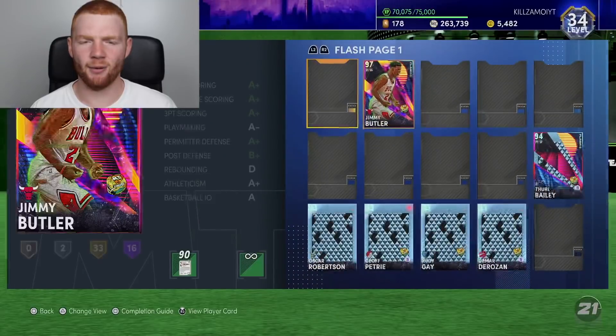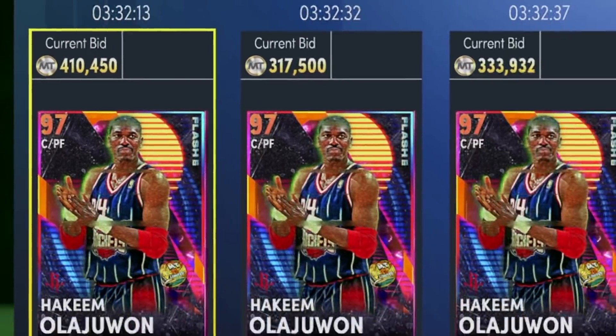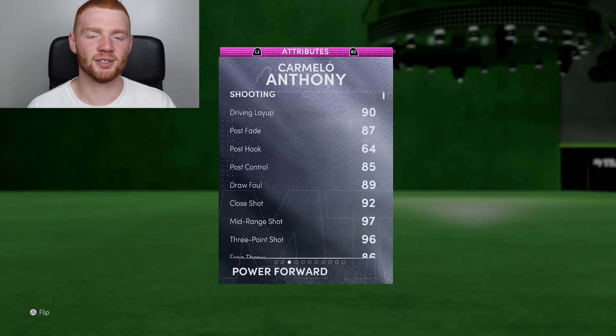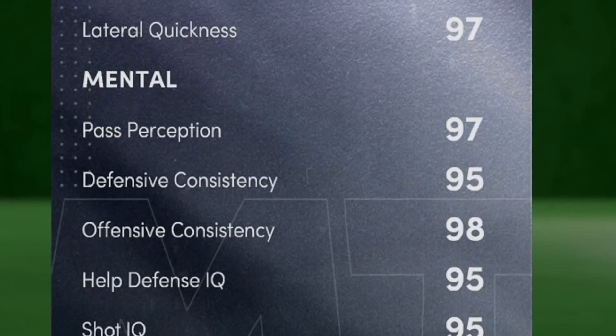I want to see how much he's going for right now — not a super high amount. Then I want to have a look at how much Hakeem is going for — he's actually going for a lot. But I feel like this Melo might be the better card. And this is definitely the card I wanted to do gameplay on, so be on the lookout for that. Just looking at this man's stats, I don't understand how it's Carmelo Anthony with those defensive stats. But anyway, I'm excited to use him.